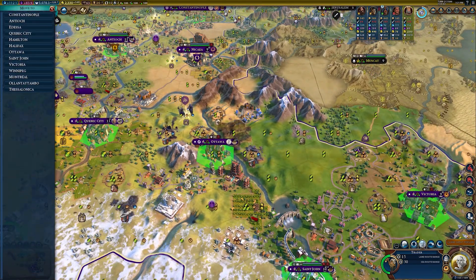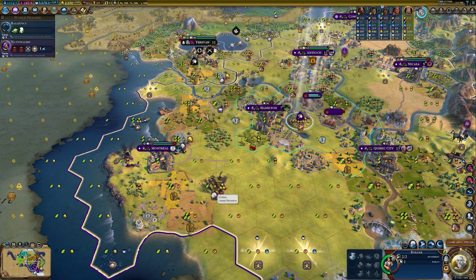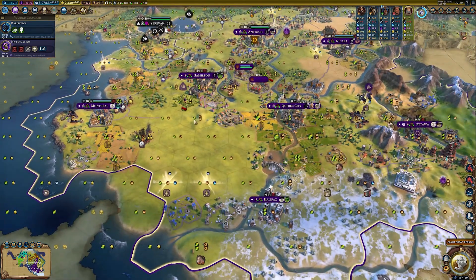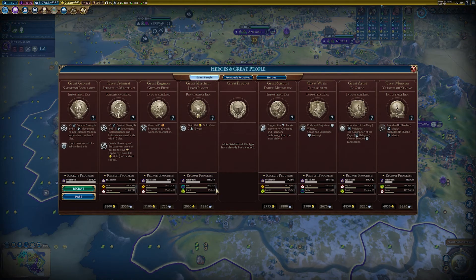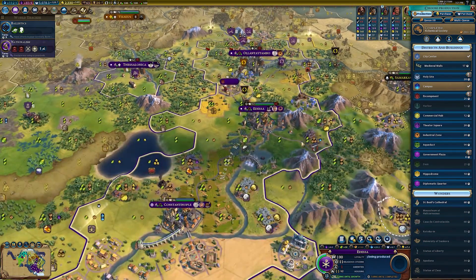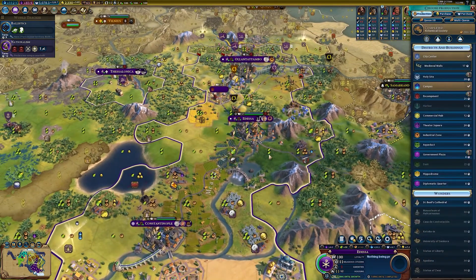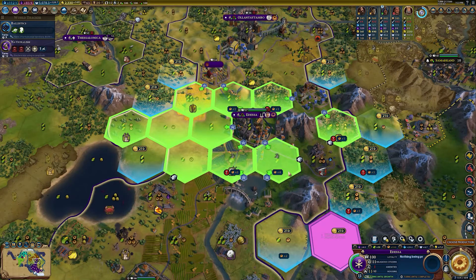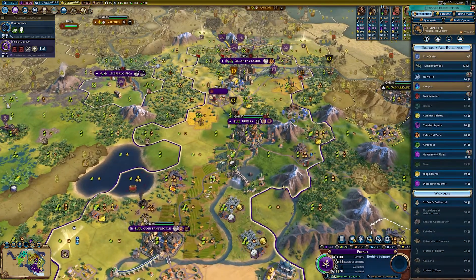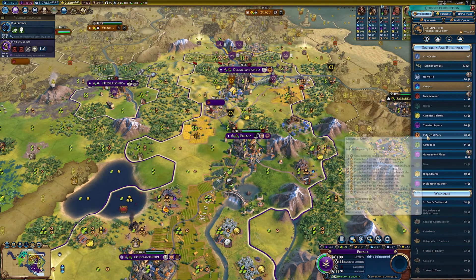I'm going to transfer this trader to help with the Taj Mahal production. The builder could fix that cotton tile and then get me a farm. We can claim a great person and form an army out of a military land unit — let's get that. In Edessa, I could put an aqueduct or consider an industrial zone — it's plus four which is pretty good, though it would sacrifice this rice tile which I don't really want to do.